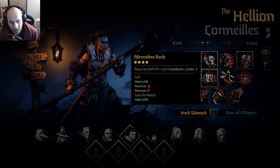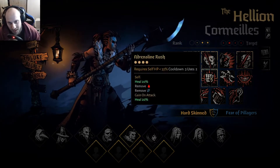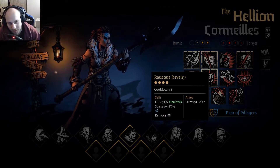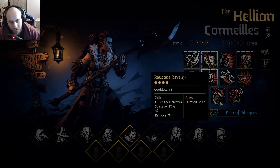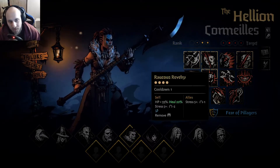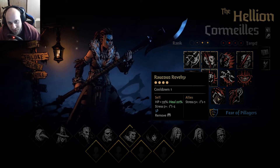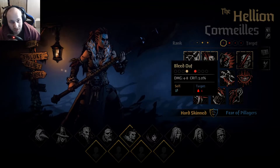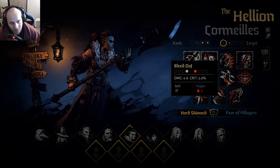I'm a real big fan of Adrenaline Rush. It removes bleed, it heals yourself when you're below a certain amount of HP. So you don't have to have Revelry on — but granted Revelry obviously stress heals your party, while Adrenaline Rush removes it and Revelry adds stress. So maybe together they actually wouldn't be terrible, but I wouldn't recommend that too much.